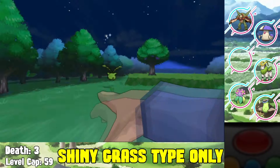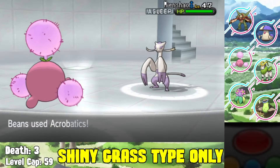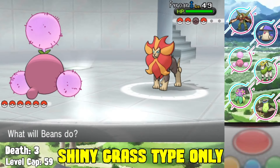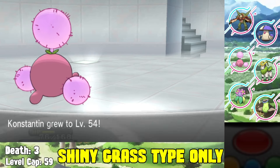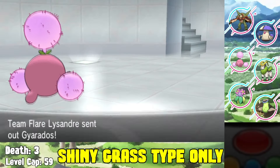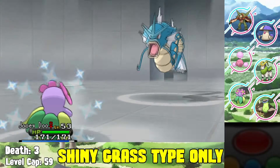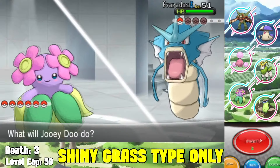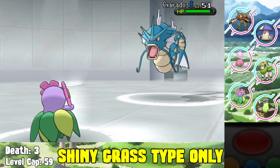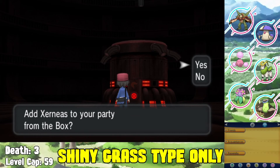Jumpluff might not seem like a crazy Pokemon, but let me tell you - it is going to sweep through Lysandre. It sets up, then knocks out everything on Lysandre's team from the Mienshao to the Pyroar to the Honchkrow. Bellossom handles the Gyarados. Jumpluff was actually the best move I could have made - it's a great sweeper. After beating Lysandre the first time, we catch Zygarde but obviously don't use it.